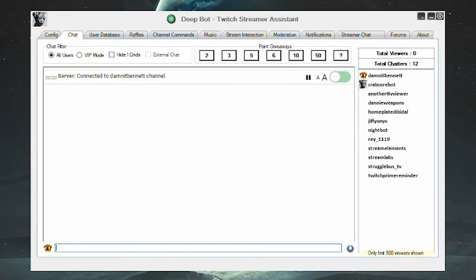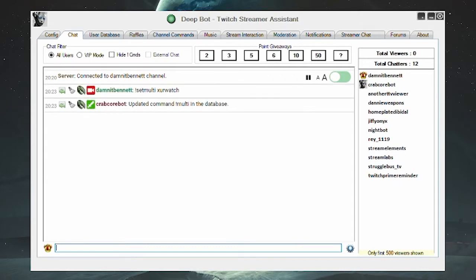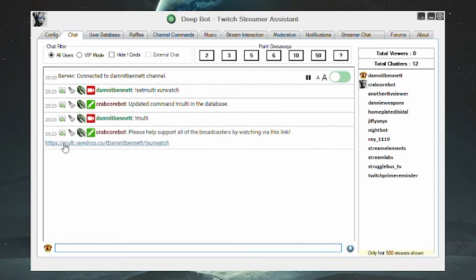One feature we're going to talk about today is command chaining. It was a really cool feature — you could type a command like one I have set up called 'set multi,' then just type a name like 'zurwatch' and hit enter. Next time you hit the multi link in chat, you'd have an auto-populated link with my channel as well as the channel I was also streaming with.